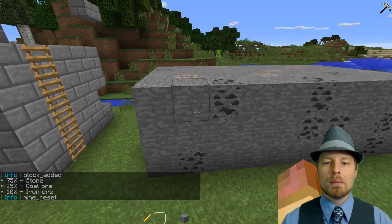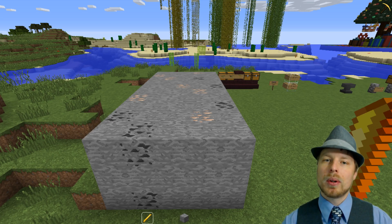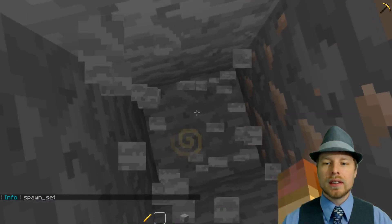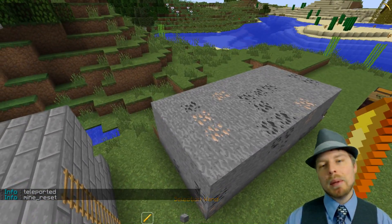Now that it's all set, run `mines reset tutorial` — boom, and there's our mine. Next we need to set the spawn point so that if anybody is inside the mine when it resets, it automatically moves them out. Run `mines set spawn tutorial`, then go inside, reset, and it teleports us out.